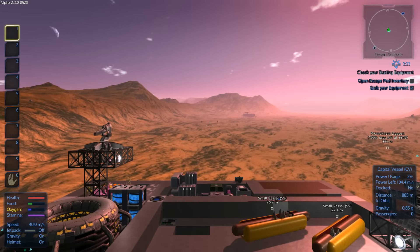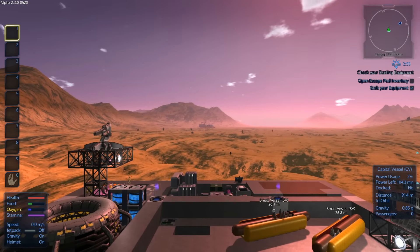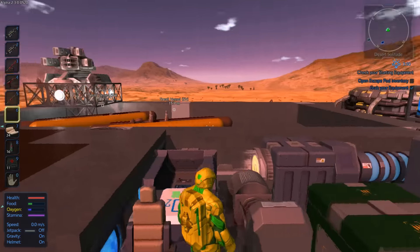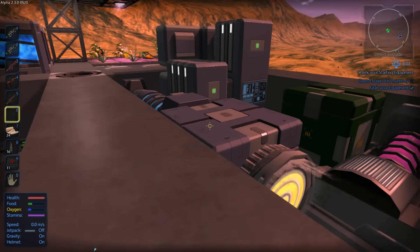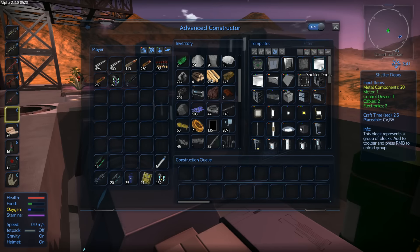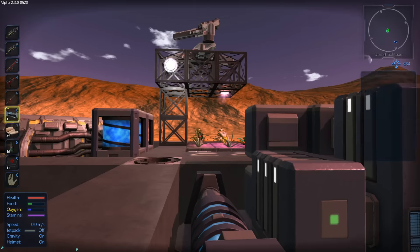We'll find out soon enough. Let's land somewhere over here which is going to be a much better place to raid the base from. Oh, there's a large drone over there and there's another one - we'll have some fun with it. Some blocks are missing; let me repair that quickly. Also, the shutter doors can now be made one by two and two by three.